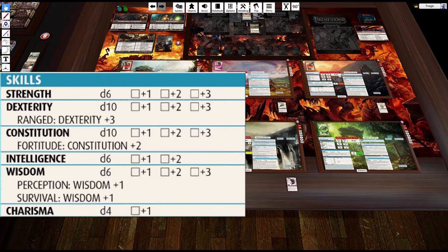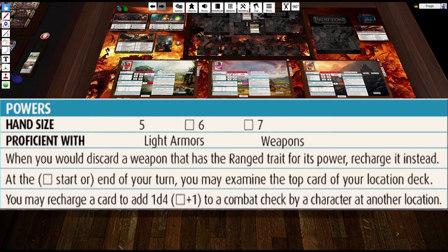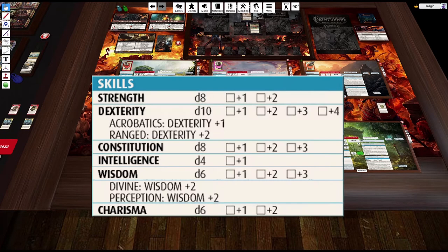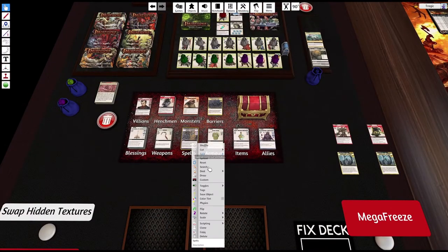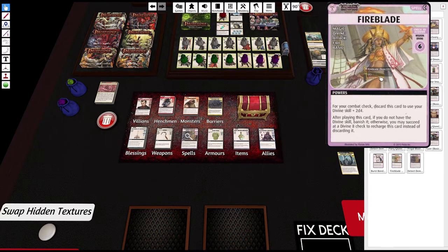Let's have a quick look at what we've got here. Umarikara has dexterity acrobatics, dexterity ranged, divine wisdom, and perception. She needs a 5 to pass those perception checks. She also has divine wisdom, which allows her to cast divine spells, which is awesome. In the spell list there is a divine spell called Fireblade, which is basic - meaning you can put it in any deck - and it has the fire trait. Any spell with the fire trait will add an extra d8 to the Fiendish Tree combat, which is a big deal.